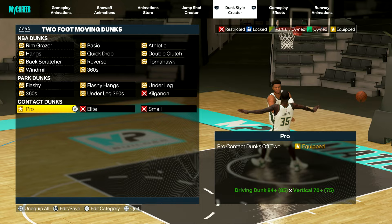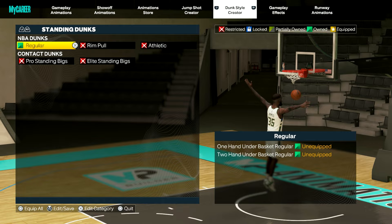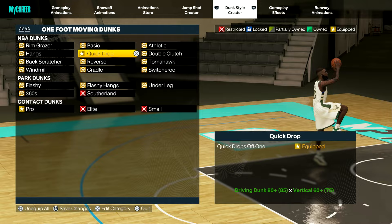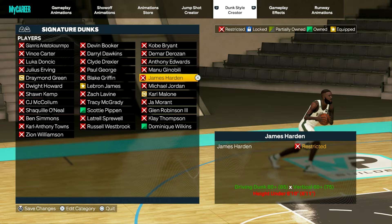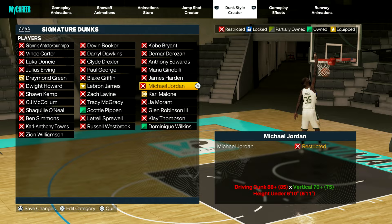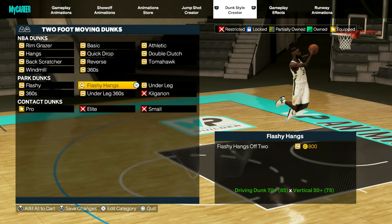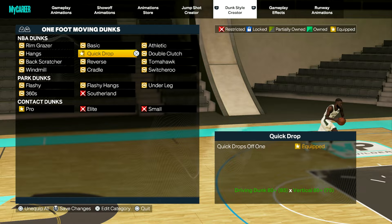For dunks, get all the contact dunks available — just the Pros — and equip standing dunks too. Elite and Pro alley oops as well as Pro contact alley oops and quick drops are going to be your best friend. I use the LeBron James dunk package. Michael Jordan is really good — long animations — but quick drops are also long, so take your pick. This character is basically a sneak dunker: he gets a blow-by because someone's trying to stop the three or mid-range, then I just go to the rim fast.